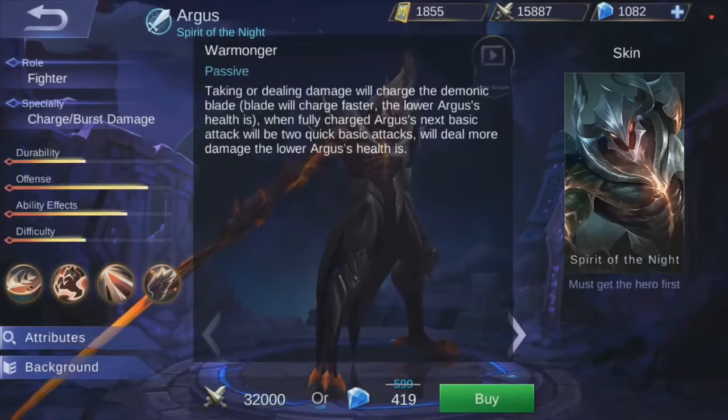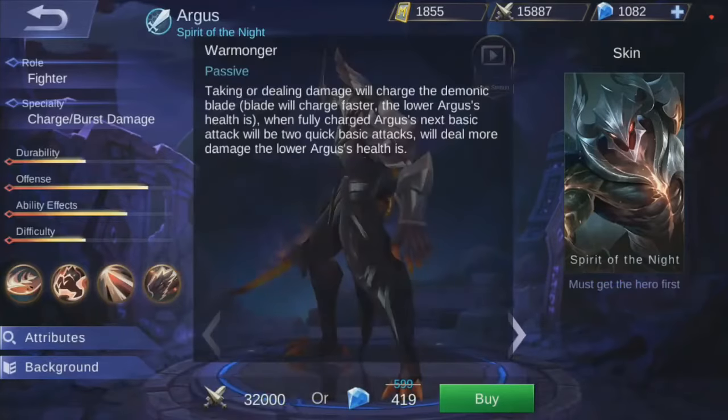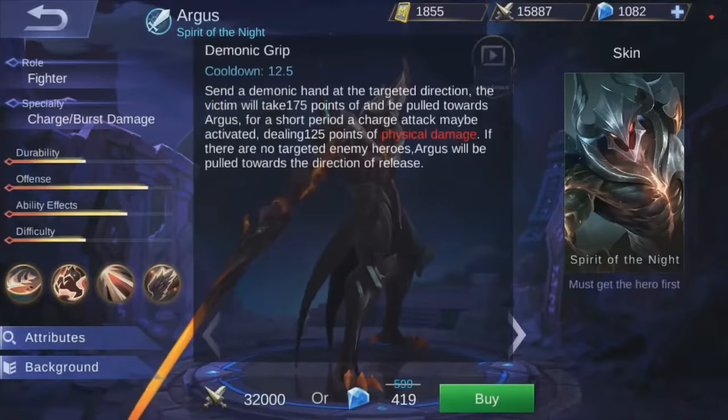So he's a fighter - charge burst. Taking or dealing damage will charge the demonic blade. The blade will charge faster the lower Argus's health is. When fully charged, Argus's next basic attack will deal two quick basic attacks and will deal more damage the lower Argus's health is. Okay that was really confusing but it sounds like the lower health he has, the more damage he deals, and he can charge up.